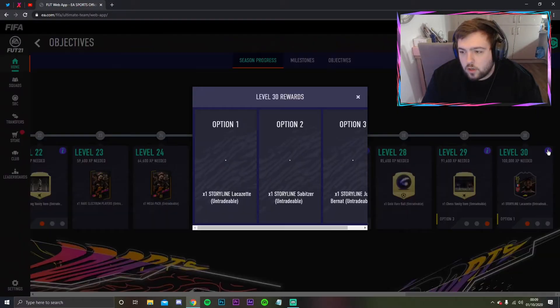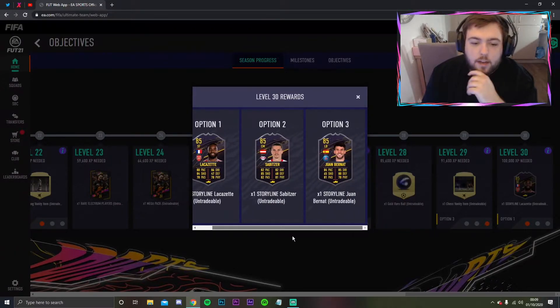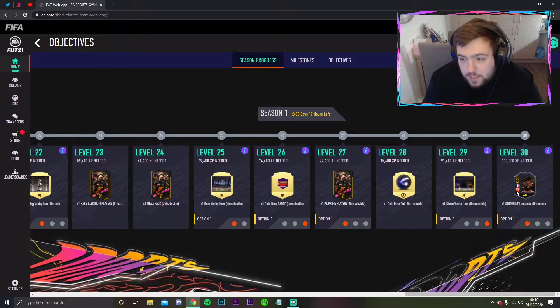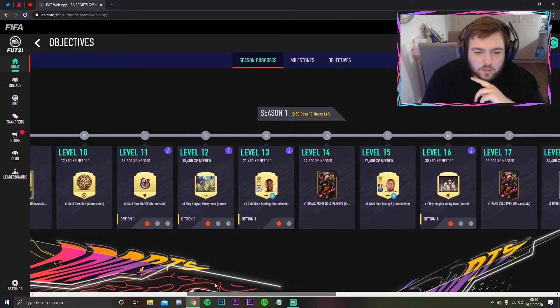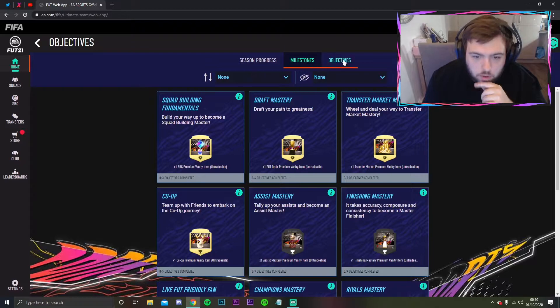Look at the players for the first season - we've got Lacazette, Sabica, and Bernat. For me, Lacazette is going to be picked - I'm an Arsenal fan so he is the one. Civica looks pretty good too, which would be good for Neymar links on the left if that's the route you're going. Lots of cool stadium items in there as well, and we've got milestones.